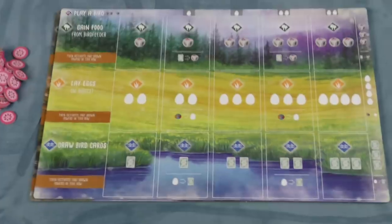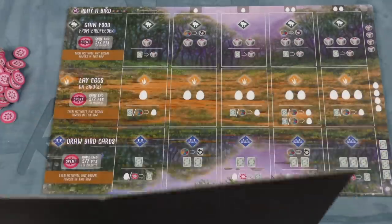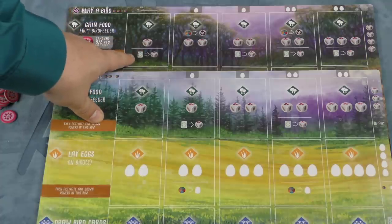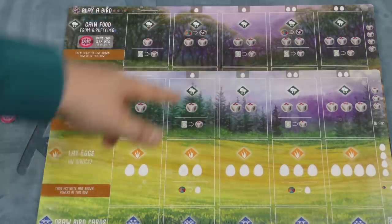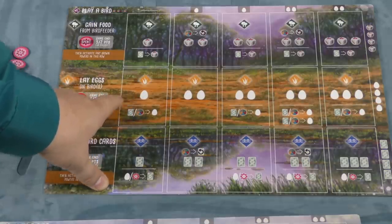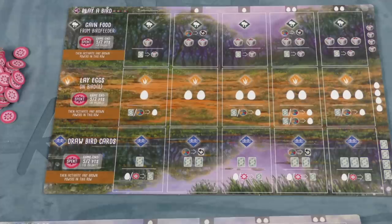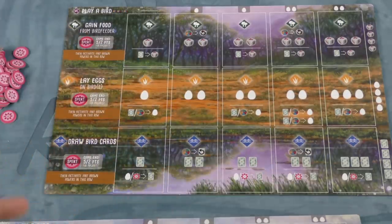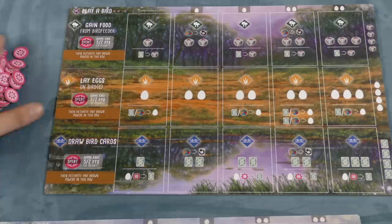The first thing this expansion changes is the boards. It includes five new boards for players. What has changed besides the look of it? On the top action, when you take food, you can also turn in a card for more food. There's also a spot where you can change any food to reroll the dice. In the middle spot, instead of getting two eggs in the first column, you get one egg, and then you can discard a card or food to get an egg. On the bottom one, you get cards and can turn in eggs or wild nectar food to get cards. There's also some new end-game scoring related to the new food — nectar.